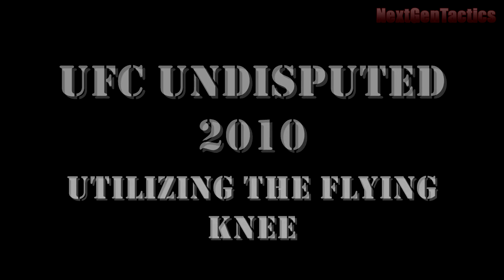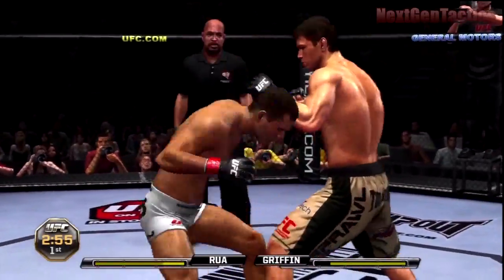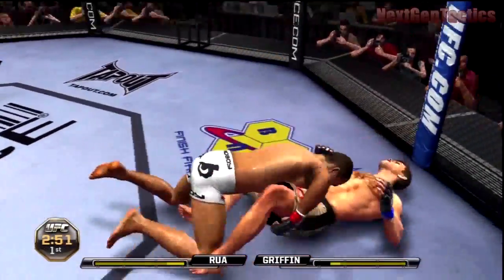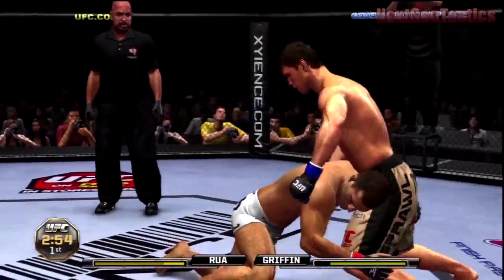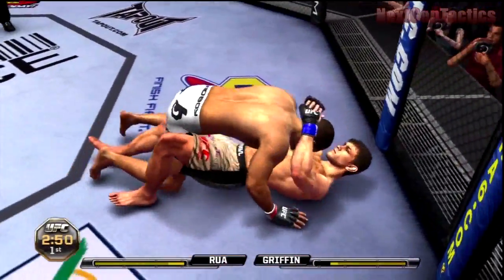First example: I do a Flying Knee while the opponent was doing the sprawl, and when he gets hit, he can't do the sprawl anymore, so he gets caught off guard. I showed it again, and you go straight for the takedown as soon as you hit him.